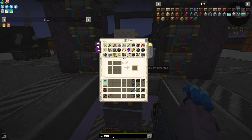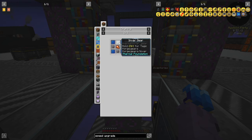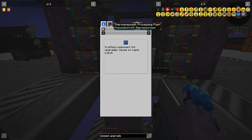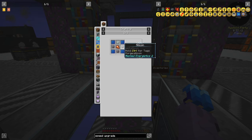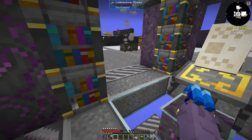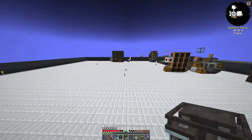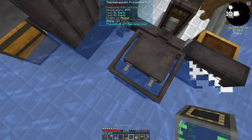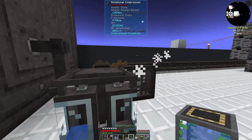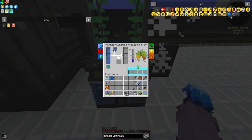To get speed upgrades — these pneumaticraft speed upgrades right here — they are silicon, glycerol, upgrade matrix, and an Invar gear. The upgrade matrix is just lapis with water inside of a thermo pneumatic press, and it just needs two bars of pressure. In our gears, it's just nickel and iron in the alloy kiln. Silicon is smelted Certus Quartz Dust. So I'm going ahead and smelting up two stacks of Certus Quartz Dust. I'll stick a water tank — shift right-click with our configurator, and the water will automatically go in. We'll stick our lapis in there, and we'll get ourselves upgrade matrices — four per batch. All of our speed upgrades are now in our hoppers.